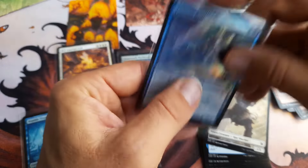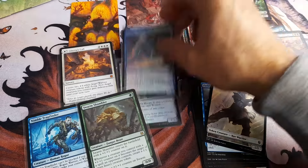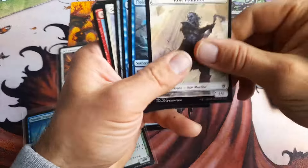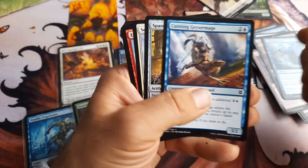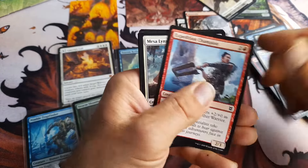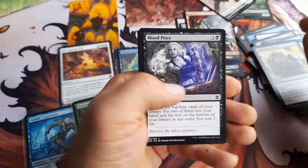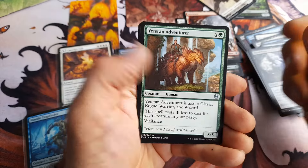And a foil! Tazeem Role Mage. Where is that? I don't know if I was there. Warrior. Research. Cunning. Spare Supplies. Expedition Camp. Messings. Vanquish the Weak. Dr. Price. Veteran Adventurer.